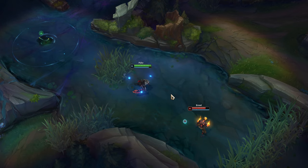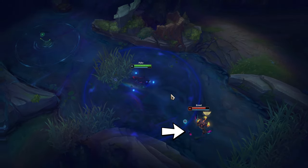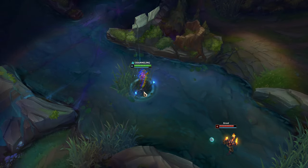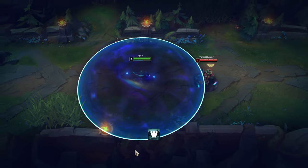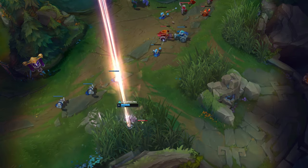When you use Pyke's W near an opponent, they'll know you are nearby from the indicator. But you can go into a bush and start recalling to remove the indicator and surprise your opponents later. The W detection radius indicator is incorrect — you can actually get closer to the target. Stealth wards cannot reveal Pyke while he is in W; only control wards can.